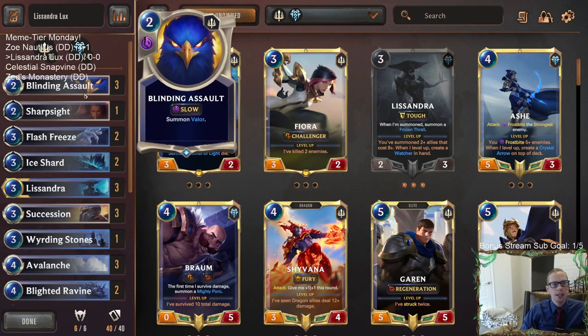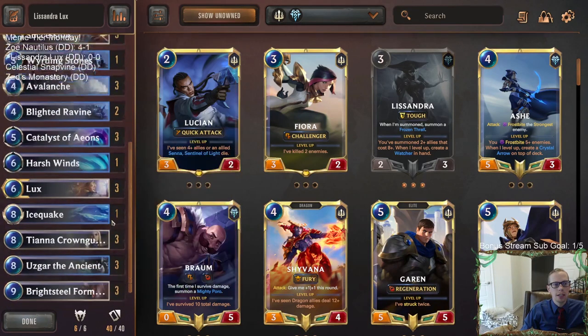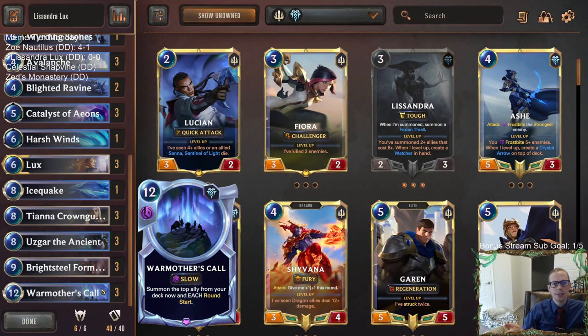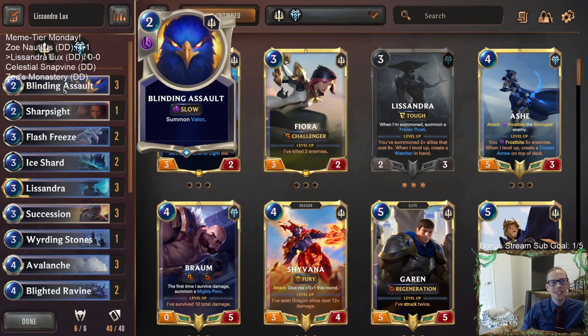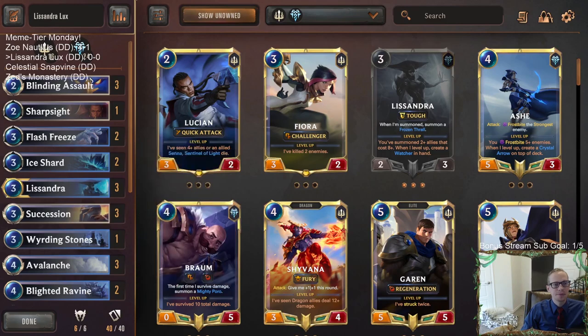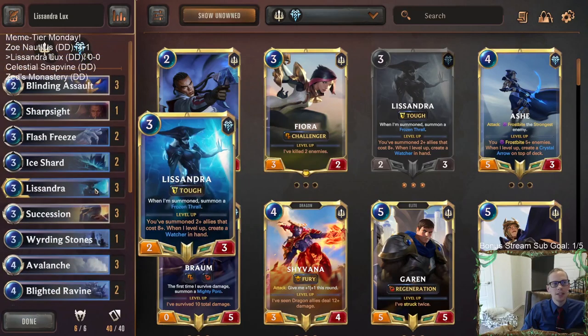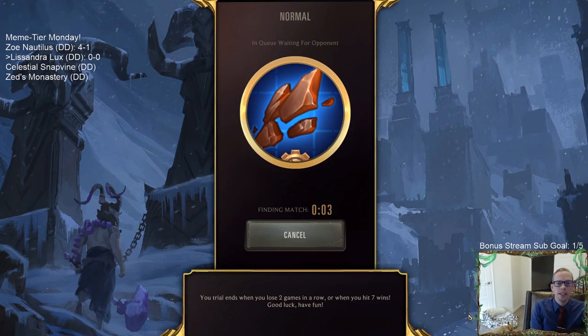We're playing Secession and Blinding Assault — both are units but cost spell mana, which helps level up Luxe and gives us early blockers. We can't get them with War Mother's Call, which is intentional. Unlike Avarose and Sentry or Kindly Tavern Keeper, Blinding Assault and Secession won't clog War Mother's Call. So that's why we made those choices. It's Lissandra Luxe meme tier day — playing normal games. Let's see how it does.